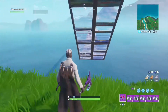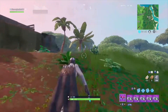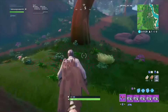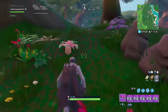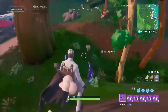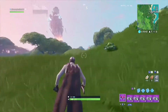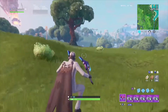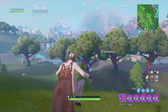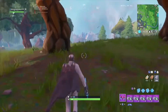Here we are guys, we have made it to the battle royale map from creative mode from our creative island. So now all we have to do is just make our way to Neo-Tilted to place all the boomboxes in. We are just passing Loot Lake, almost at Tilted Town.